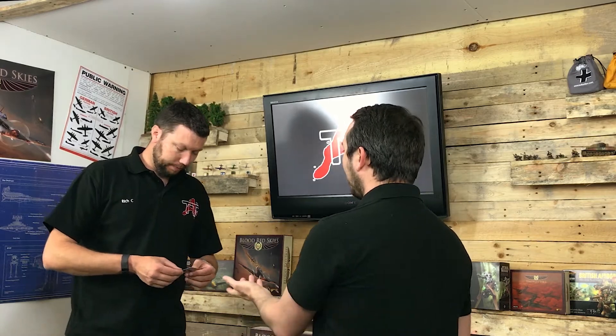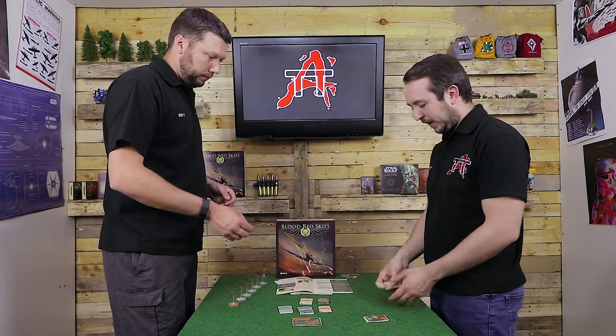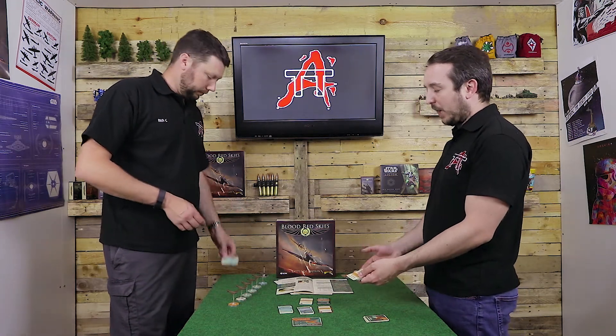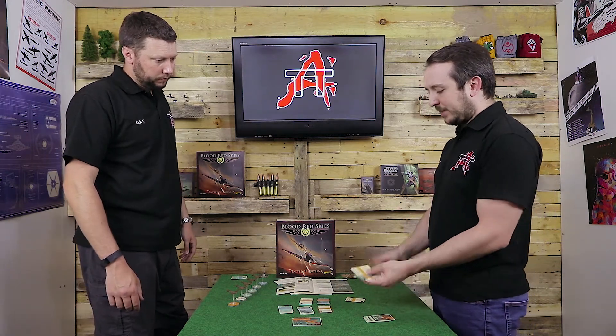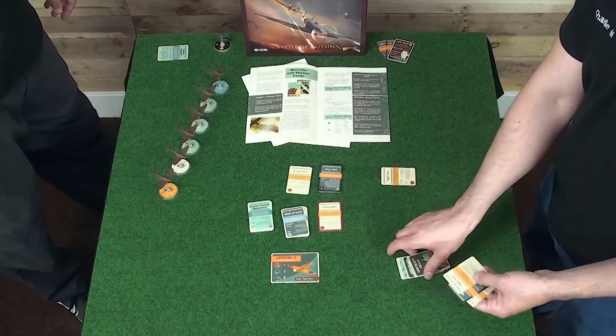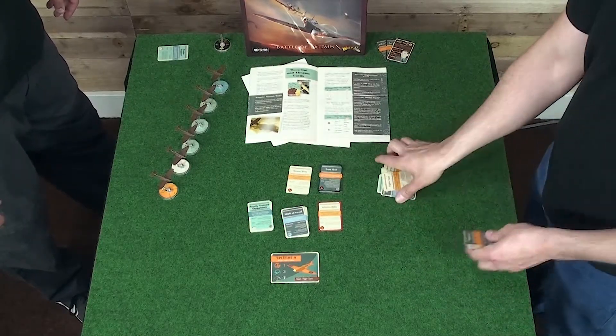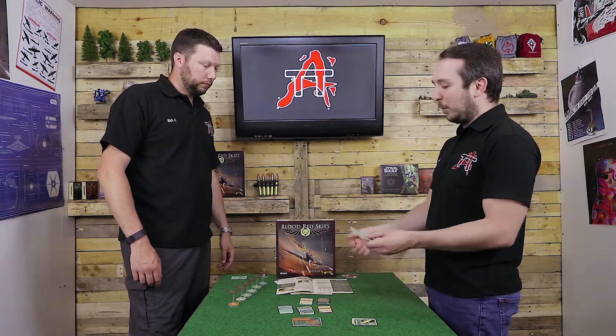Deployment cards have to be used at the start because they're completely irrelevant later on. All the plane trait cards have 'discard' underneath them — once you've played it, you discard it and draw another card. Once you've discarded all your cards and run out, you flip the discard pile over, give it a shuffle, and draw from that. So you're constantly cycling through the deck, giving you access again to more Superior Armament and so on.